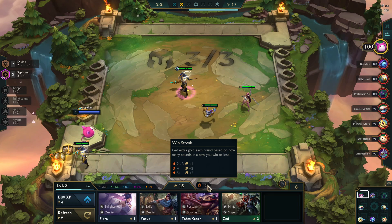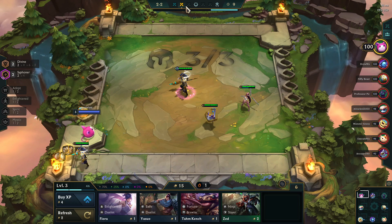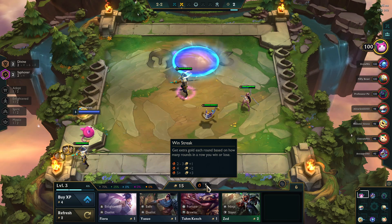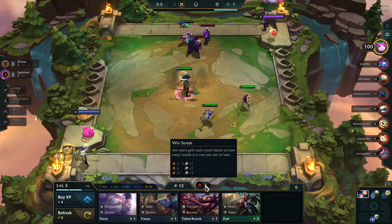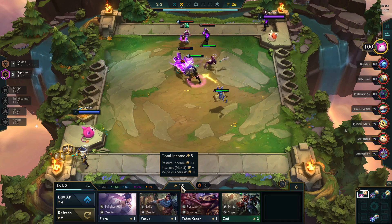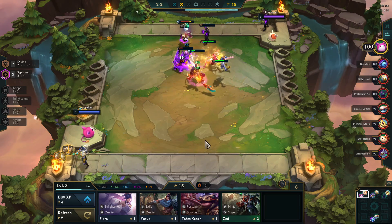So back down to the win-loss streak — that doesn't start happening until you're actually into the PvP rounds. Those first three NPC rounds, the win-loss streak doesn't count. If you win two to three rounds in a row, you'll get plus one gold per round. If you win four rounds, then you'll get plus two the next round, and five-plus you'll get three gold. The same is true for the loss streak. You have to get two wins in a row before you'll get the streak.